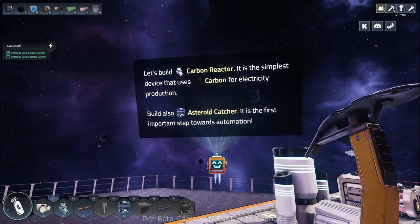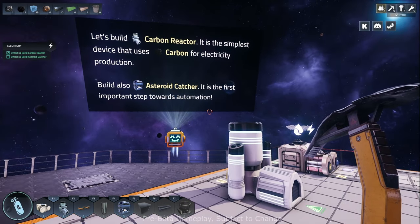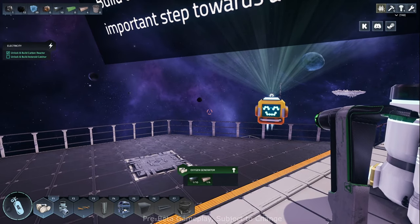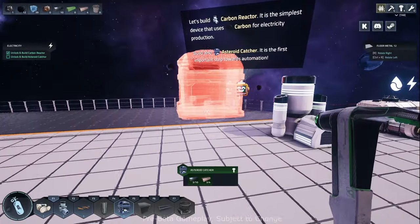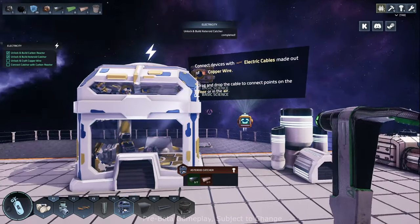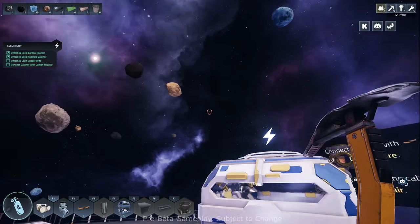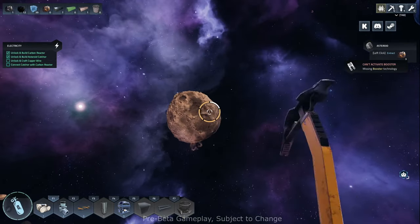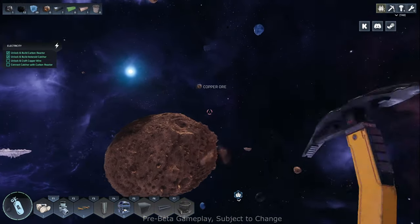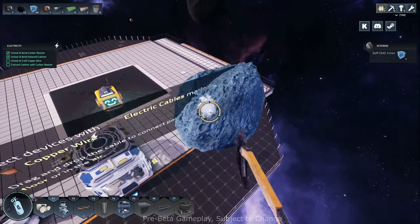Our tasks on the left say 'unlock and build the asteroid catcher.' We unlocked it — it's on position five in the hot bar. I'm going to put it right there. It has a little power icon — it wants power. I'm going to grab this copper because we're going to need it for cables to run power from our carbon burner over to our asteroid catcher. The ice is for life — we need this for oxygen — and then carbon for fuel.